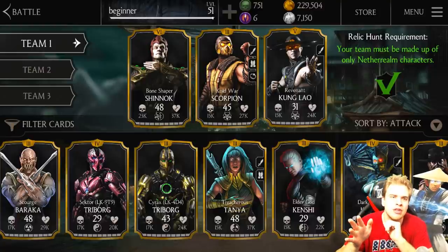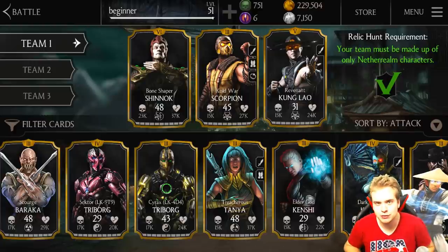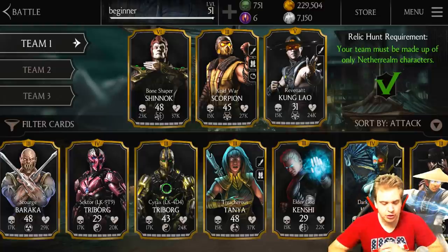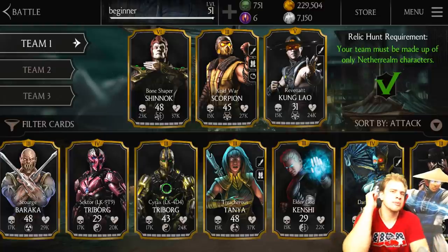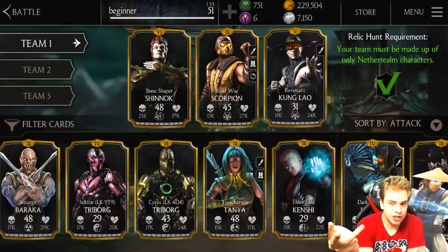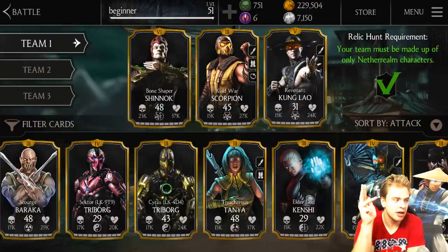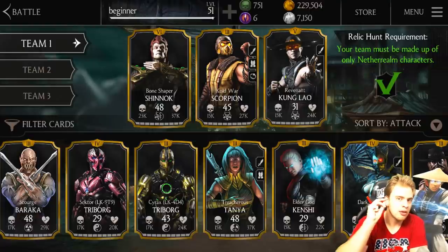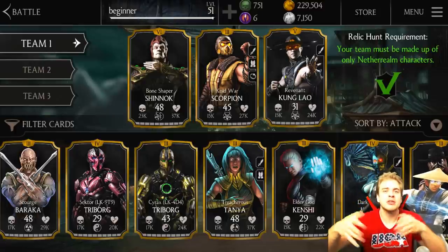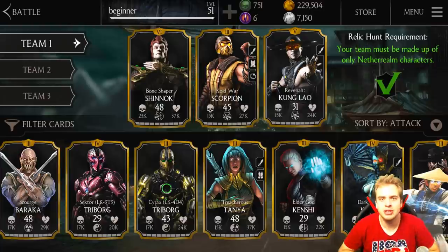There are a few characters that are just extremely useful in your team. These characters are gonna be Quan Chi, Slasher Jason, Unstoppable Jason, and Relentless Jason - four characters that are absolutely the best for this challenge. Why? Because they can come back, and Slasher and Unstoppable Jason come back with increased power, so they are easier to get to X-Ray.